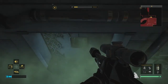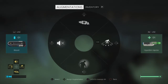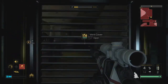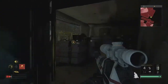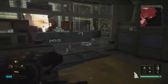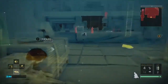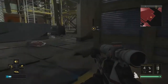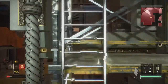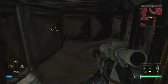I believe we have the rebreather on already, because there is nothing in our inventory. I guess we'll find out. Yeah — there we go. Gotta come up here fast, get in here.